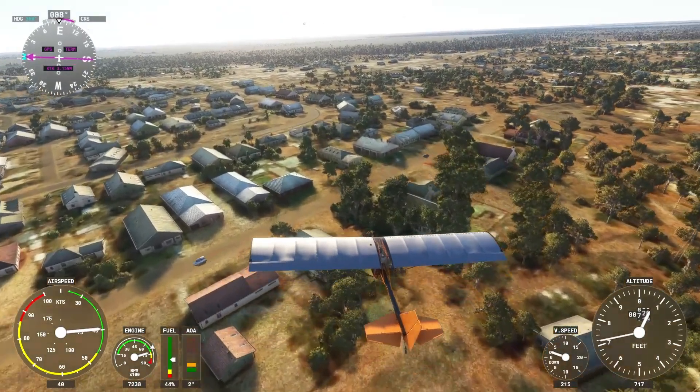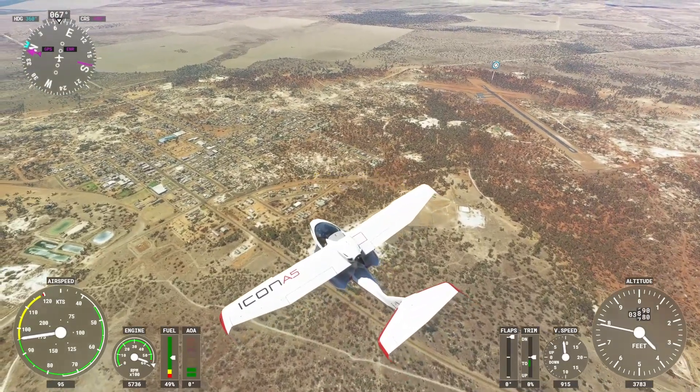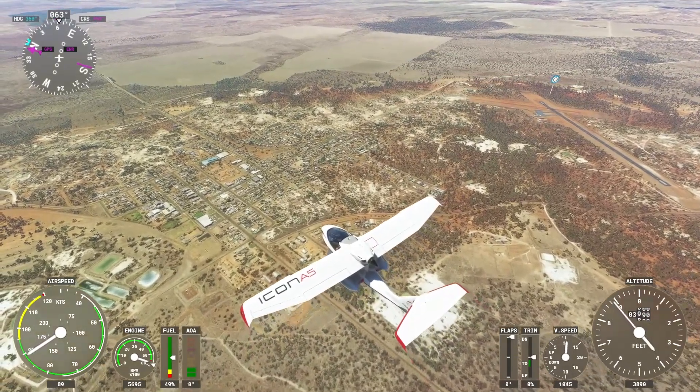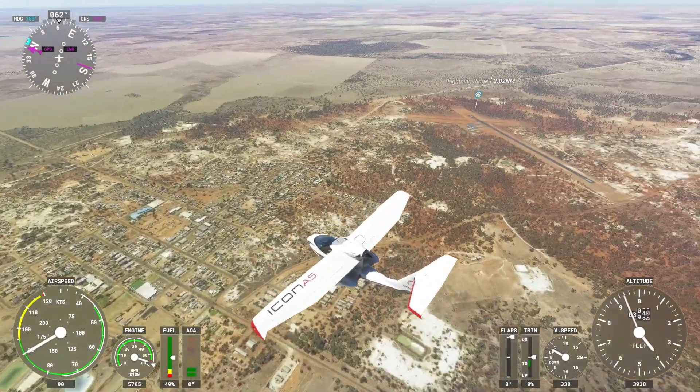It looks okay from a distance. If you were flying over Lightning Ridge at 10,000 feet rather than 700 feet, I'm sure it would look fantastic. Just for interest, here's Lightning Ridge as seen from 5,000 feet in Microsoft Flight Simulator, which is kind of the altitude the game is really designed to emulate. It looks pretty decent from up here, but let's get back down to almost ground level where things are a bit more interesting.